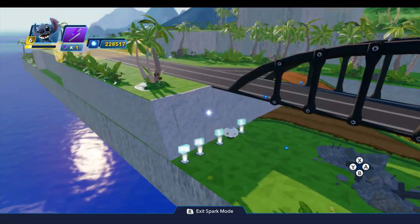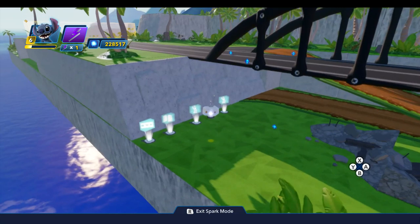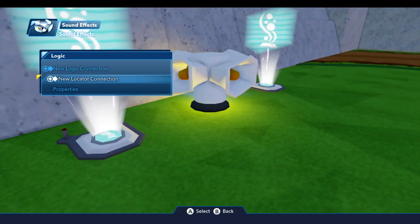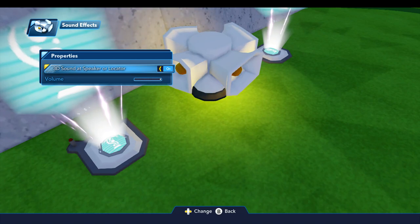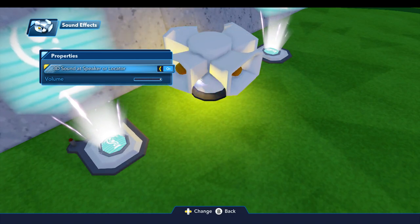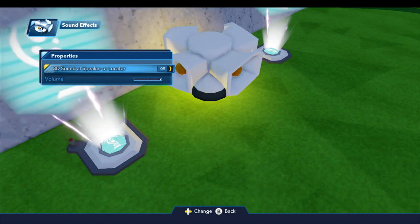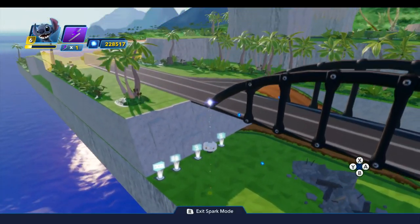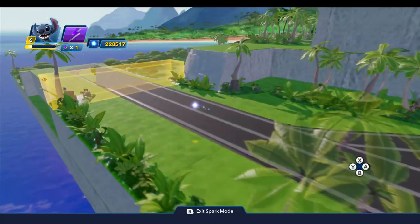One more thing — let's go ahead and set the properties on the sound generator. Under properties, we want to make sure the 3D sound at speaker or locator is turned off, because I want the player to be able to hear that from way over at the trigger area when they initiate the explosion.